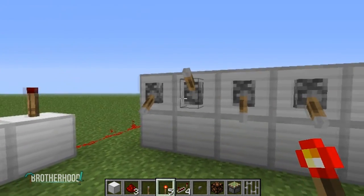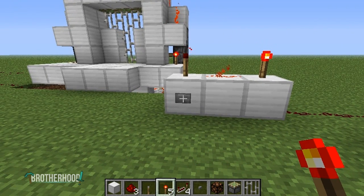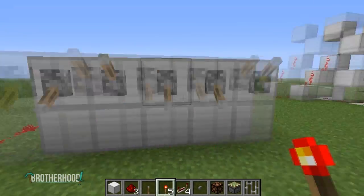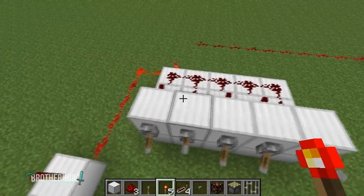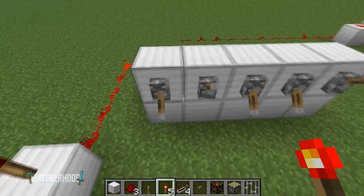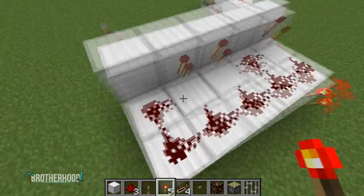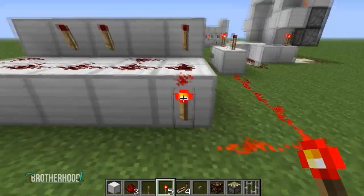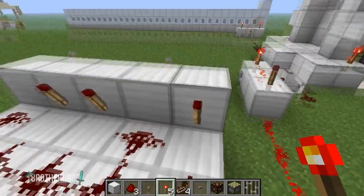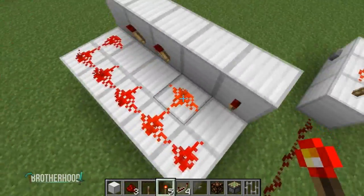Just to show you that it's actually working as a combination lock — if I were to throw this lever, it doesn't work. It's really simple. When any of these are in the wrong position, it's going to power this line. And if this line is powered, even by just one thing, all it takes is one thing powering the line.